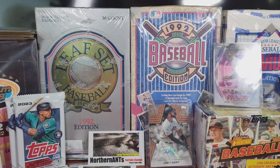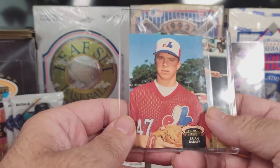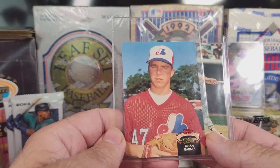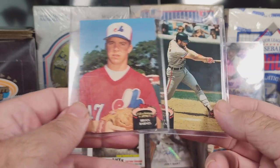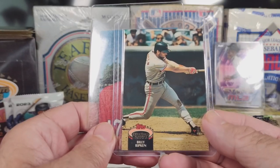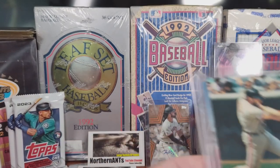Series 2 had a lot less good cards in it, but better. This card — Brian — that one is 65 cents. There were only two good cards. And the reason this one is better is because of the Billy Ripken — that one was $26. So that is our Series 2 cards.